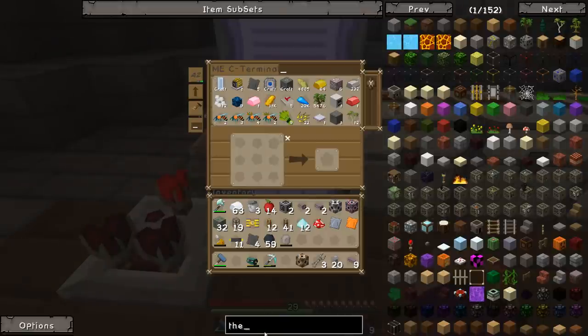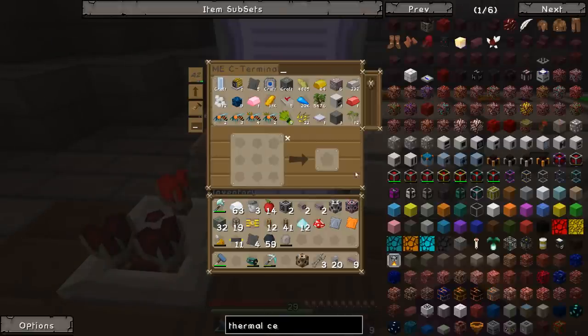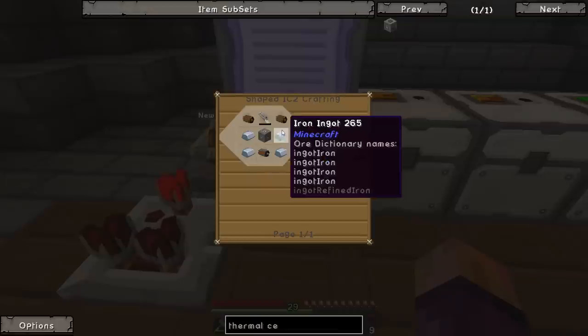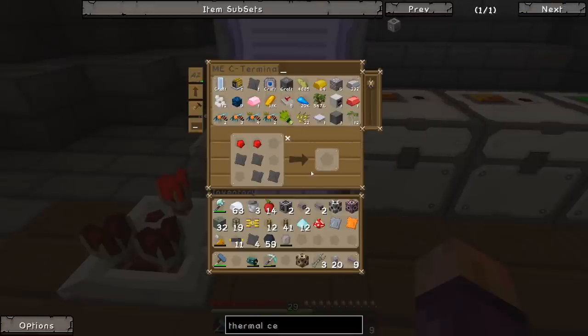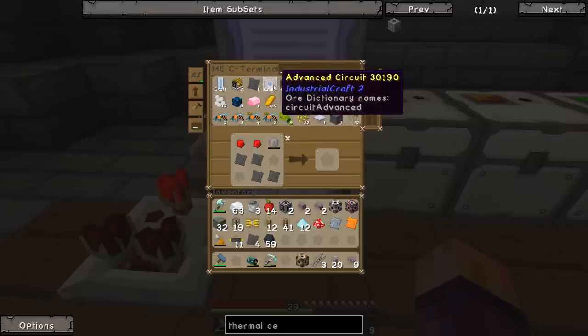Let's have a look at the thermal centrifuge — I think we've got everything we need. We need an advanced machine casing, an electric motor, two coils made from iron, and a mining laser which uses advanced plates, an advanced circuit, a crystal, and some redstone. We've got pretty much everything we need, so we're going to need this crystal — I've already got one — and then an advanced circuit, which we can craft.